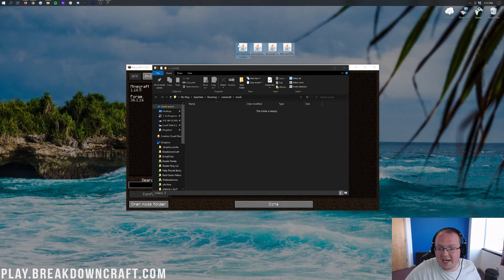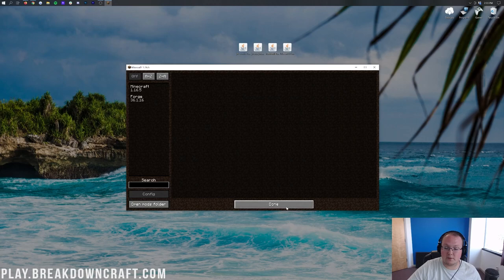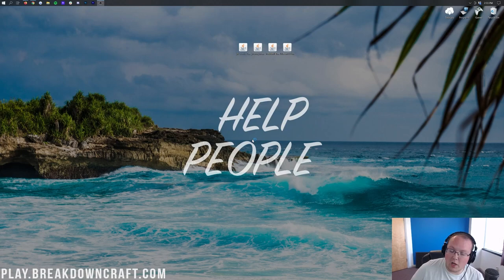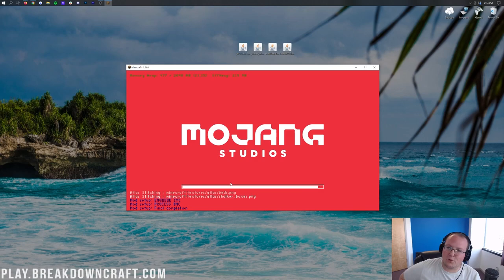That opens your mods folder. To install any Minecraft mod, just drag and drop it into this mods folder. We'll drag in Biomes of Plenty, Iron Chest, Just Enough Items, and JourneyMap. Unfortunately, you do have to restart Minecraft. Click Done, click Quit, then reopen the launcher, select your 1.16.5-Forge profile, and click Play. You won't get that warning again. Minecraft will now open with these mods loaded — the more mods you have, the longer it takes to open.